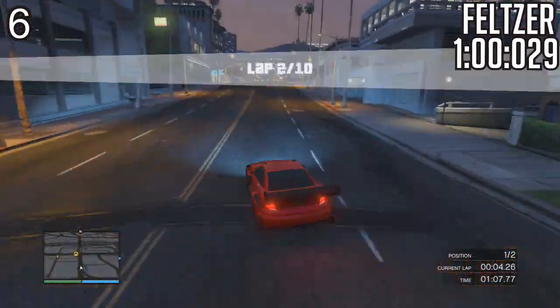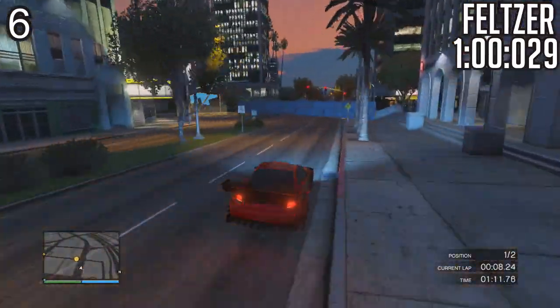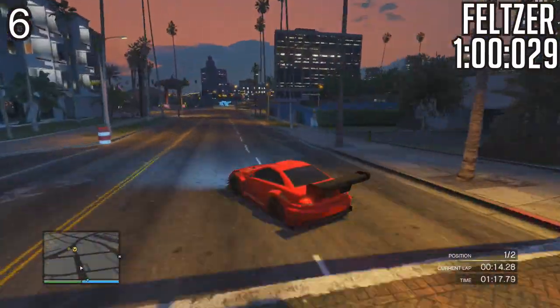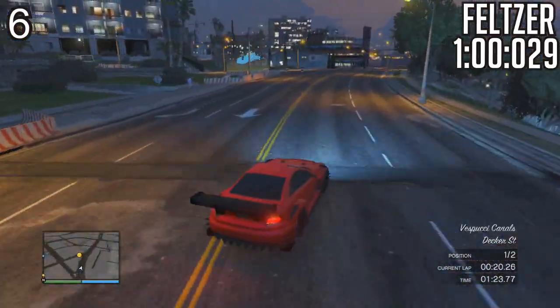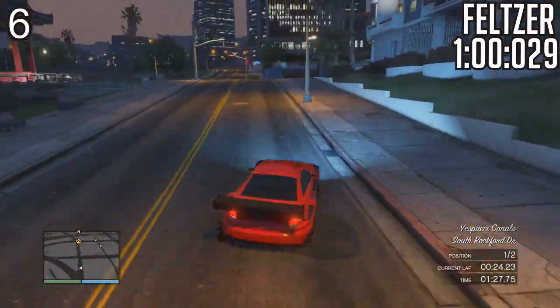The Feltzer is obviously expected to be in the top 10 — it's an amazing car, especially now that the spoilers actually work and benefit it even more. The car itself was already amazing beforehand before the patch changes, but now it's even better. Managed to get a pretty awesome lap time of 1 minute 0.029 — absolutely crazy considering it's on par with a lot of other supercars on this list, and it's better than quite a few of the supercars we've already seen.